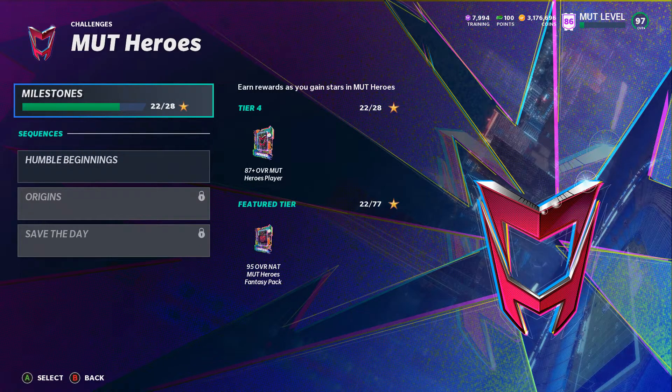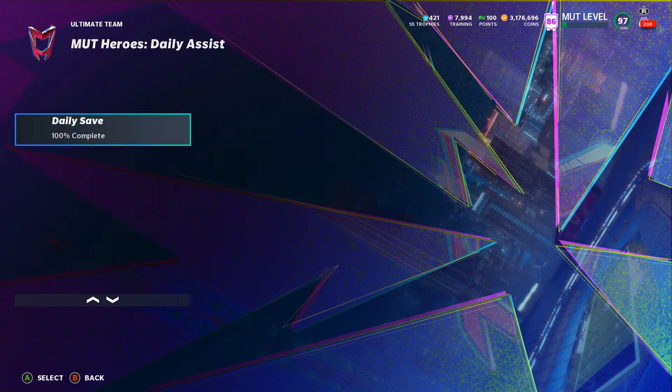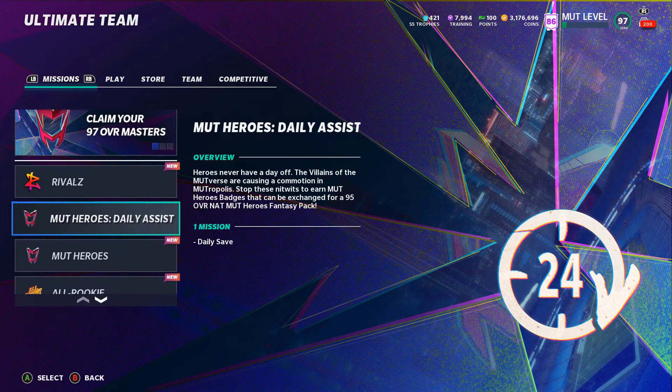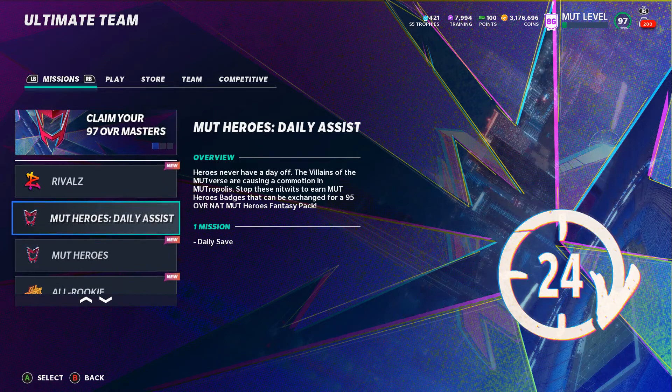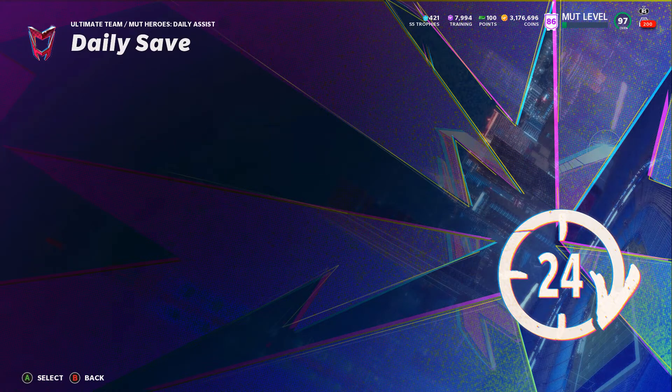Anyway, people have been asking where those challenges are. Under Challenges if you go to MUT Heroes, it's not there — so it is a little confusing. It's not an actual challenge in the Challenges menu, it's like a daily challenge to complete a task. What I did is I went under Missions and went down to MUT Heroes Daily.